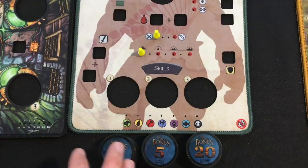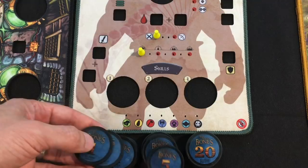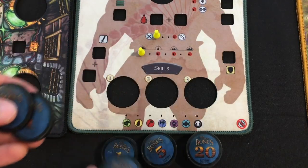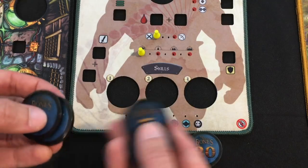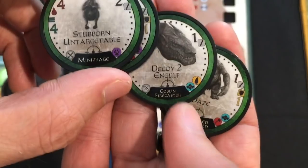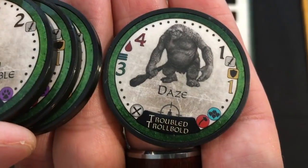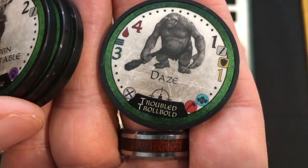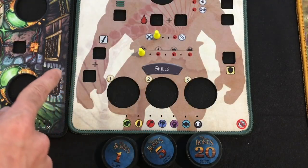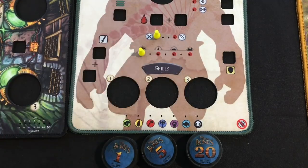Splice and Dice comes with a bunch of new baddies, most of them dual type — meaning they qualify for two colors. For the initial splice we draw two one-point baddies and two five-point baddies from this new pool. We've got a Mini Phage, an Aggressive Geophage, a Goblin Fire Caster, and a Troubled Troll Bull. We'll use these four baddies to set the tyrant's initial initiative, attack, health, and defense stats.